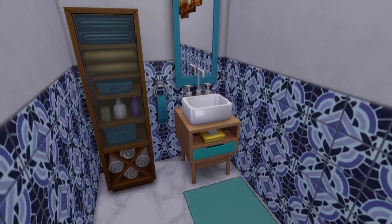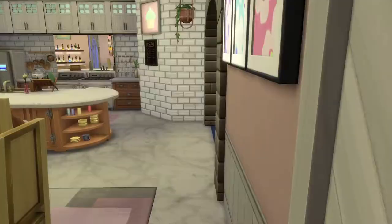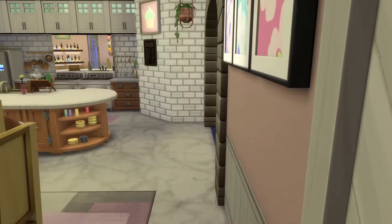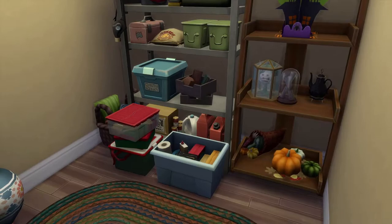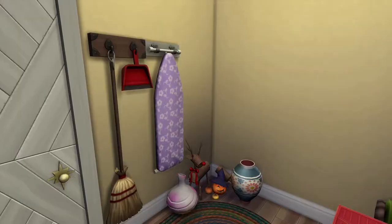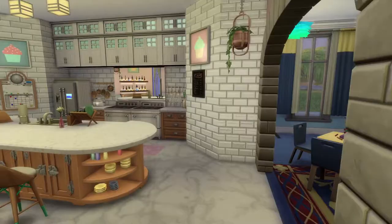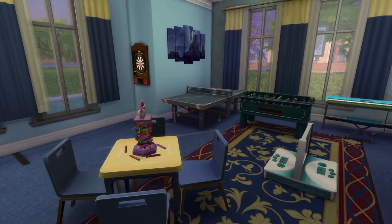The downstairs half bath is nice and blue with tall walls. There's a lovely toilet section and a great picture. Going through this door is a closet where we store everything needed at different times of the year — spare things, decorations. It's basically the cleaning, linen, and storage closet for everything.